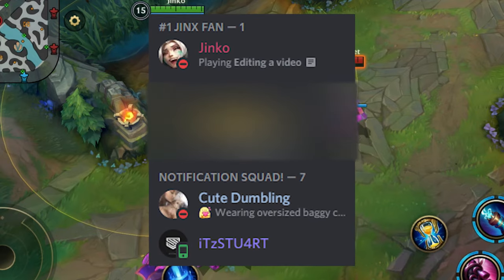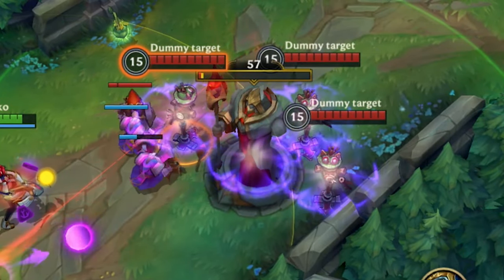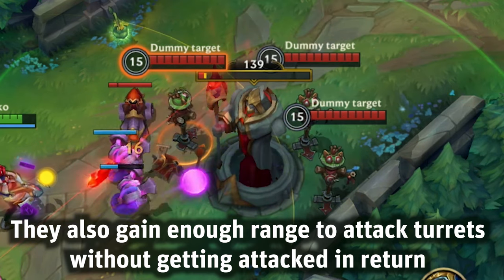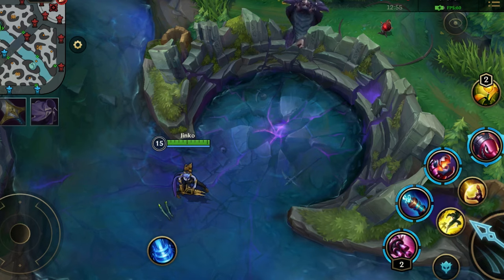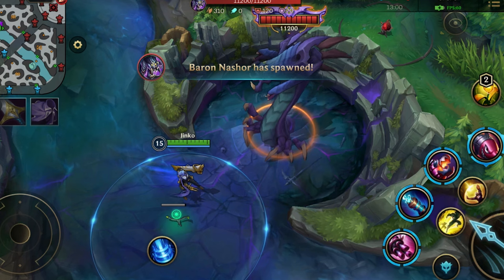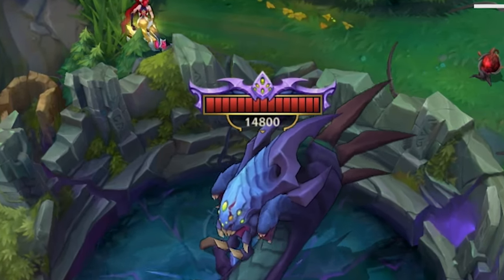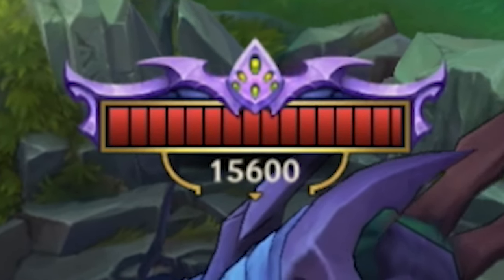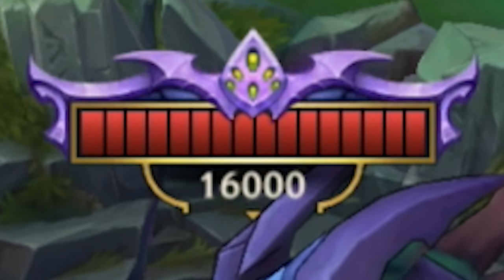Something I learned while making this guide thanks to Mohamdi: when cannon minions are buffed, they deal damage in a zone — their projectiles explode on impact dealing damage in a small area, and if they attack a turret it deals damage around the turret. Also, when Baron spawns at 13 minutes he has 11,200 HP. Every minute — at 13, 14, 15 minutes, etc. — he gains 400 HP, continuing until he reaches the cap of 16,000 HP, after which he gains no more.